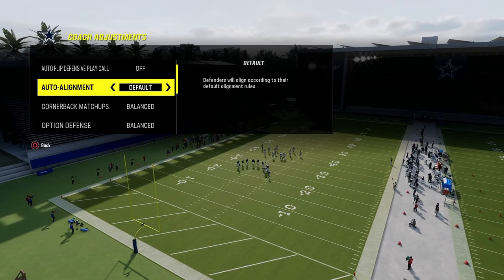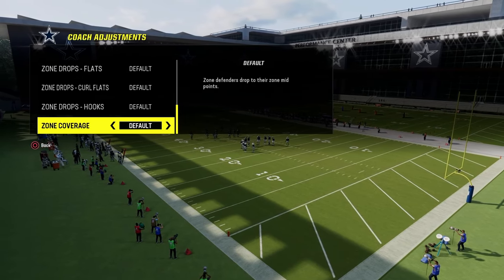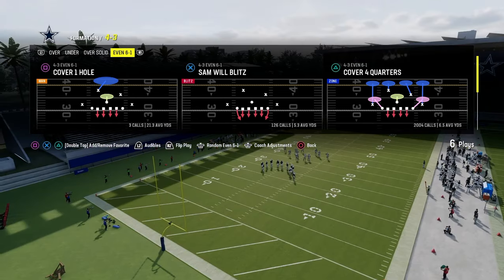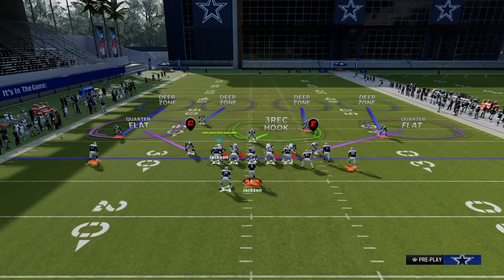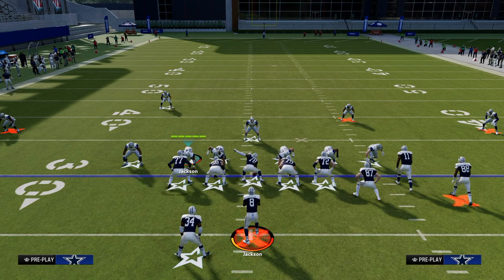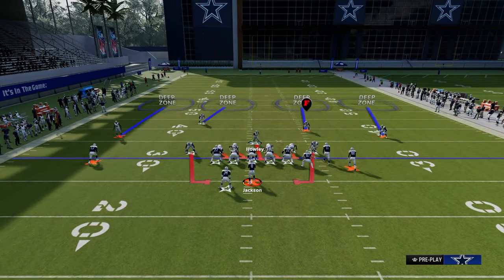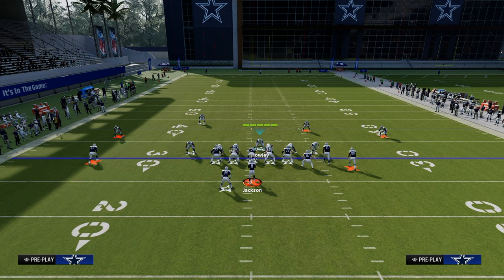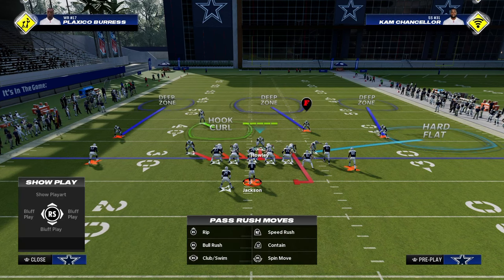We're going to have our auto alignment to base, auto flip defense play call off, and our zone coverage on default. The blitz is going to be out of any play in the formation — I'm going to do it out of cover four quarters. The way you set this blitz up is you're going to blitz your linebackers, QB contain, then blitz your linebackers again, and drop the guy on the left side into coverage. You want the defense to look something like what you see here on your screen.